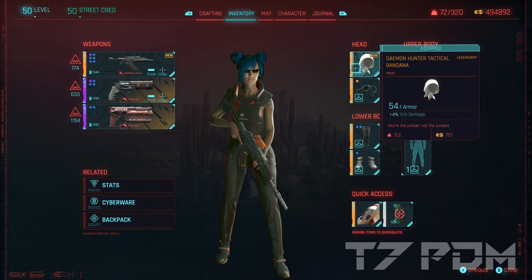Since you cannot craft any legendary clothing pieces, you have to rely on the ones you can find across Night City or from random loot locations. I got really lucky, because I found a headgear that actually came with 4% additional critical damage, which is awesome. If you can find more of these types of gear with increased crit chance or increased critical damage on them, definitely use those items.